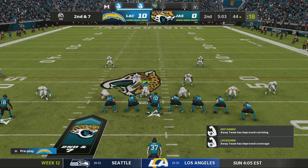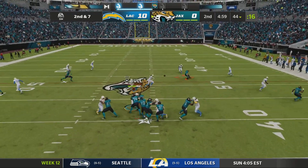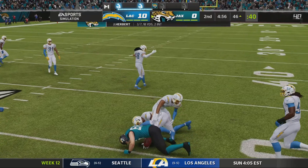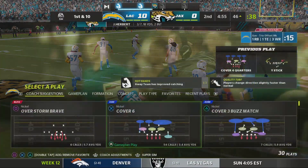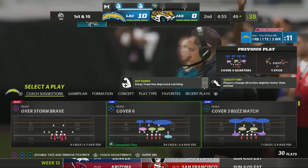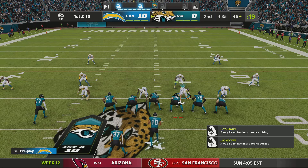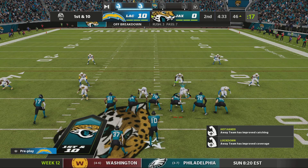Three yards on that carry. Here's second and seven. Justin Herbert looking to pass — the open man is tight end Nick Boyle. A great route, not just with dexterity but with intelligence. Found the hole in the zone, made sure the quarterback saw him, made the sure catch, and flipped the down marker back to first.